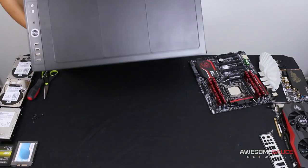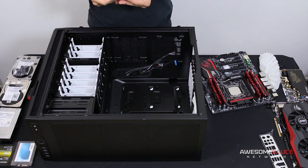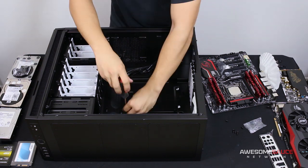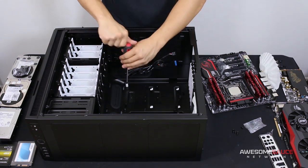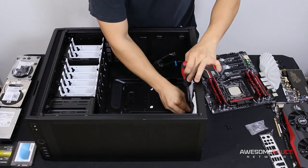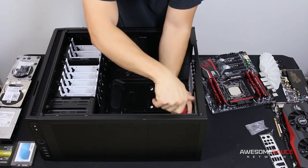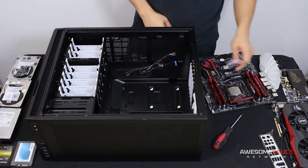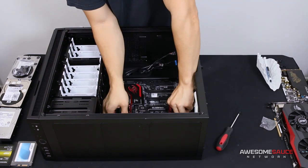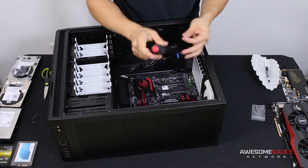I finished uninstalling all the components out of the Define R4 and now I'm moving on to the Define R5. It comes with all the accessories you might need — screws and whatnot. It also comes with a little hex-to-Phillips adapter for installing your standoffs, which is nice. It is plastic so I was careful not to strip it, but it worked out just fine. There is a pre-installed standoff right in the middle of the motherboard tray which helps mount the motherboard quite easily — always appreciated.